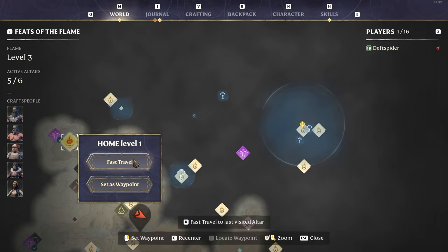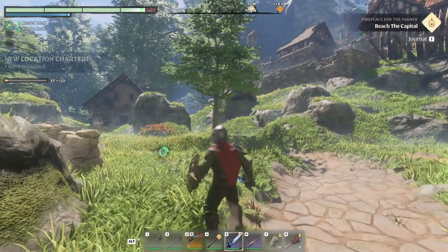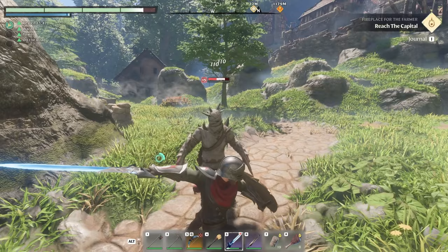Alright, looks like we made it to where the quest wants us to go. There is a respawn out in front of this place — we're at Glenwood's End, new location charted, 150 experience points. Let's move inside. It's a small village, just like Scavengers. We're going to be in here — new quest: 'A Crucial Investigation.' We have to check all these houses out, working from bottom to top.